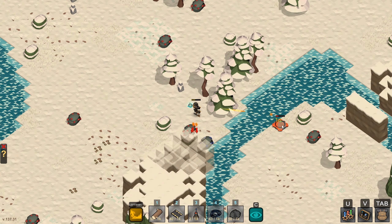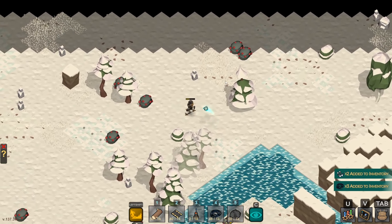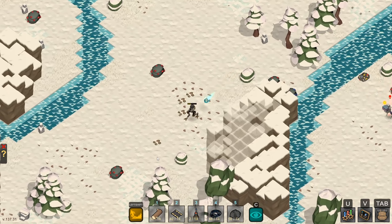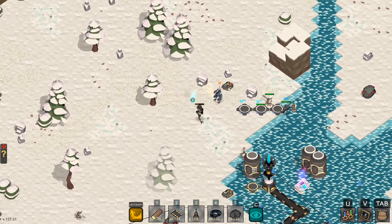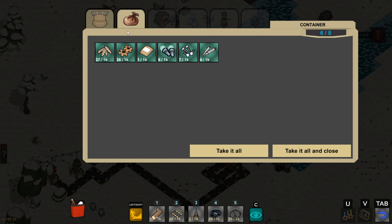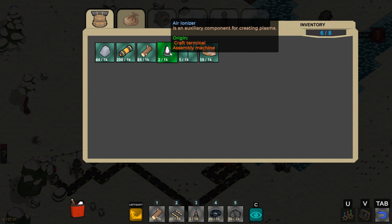I'm originally out here looking for aluminum, one of the ingredients we need to make turrets. Okay, that guy's done. Let me take all that garbage — we got some wire. I'll come back for the rest; my inventory's full. Let's go back, I've got to clear inventory because even if I find aluminum at this point, I'm not gonna be able to grab it. We can probably heal up too.